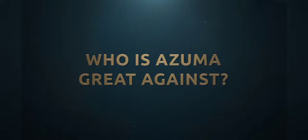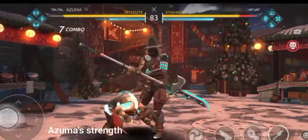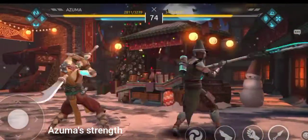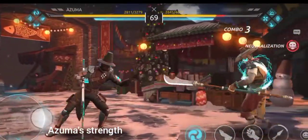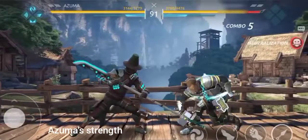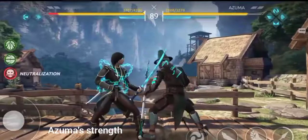Who is Azuma great against? Azuma's main ability, Neutralization, allows him to stop the opponent from entering shadow form, making him an extremely dangerous threat for heroes that rely on shadow energy. Shang the Monk, Sarge, and Kibo are all much weaker when their main battle plan is taken away from them.